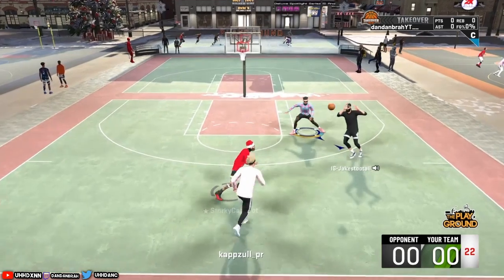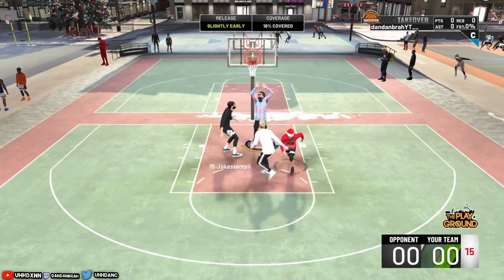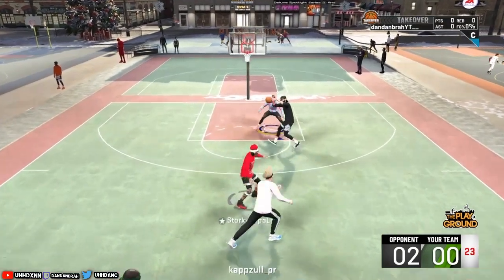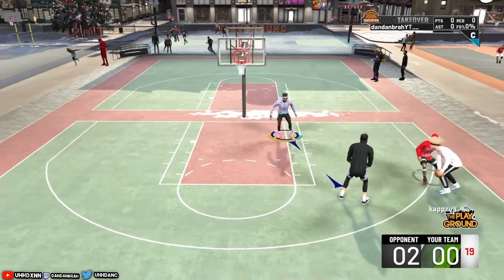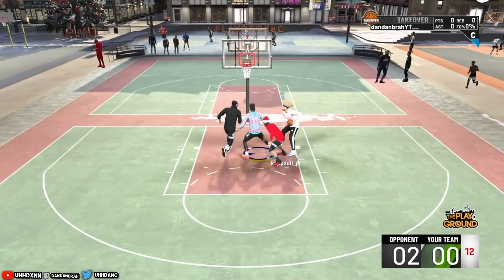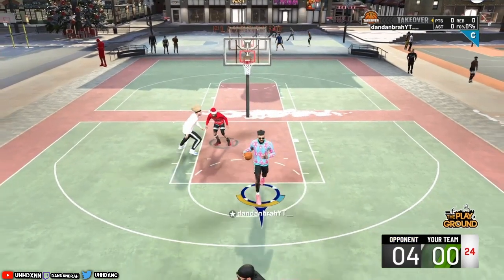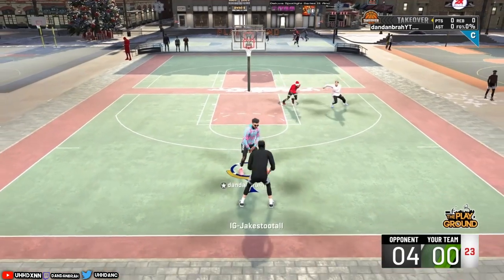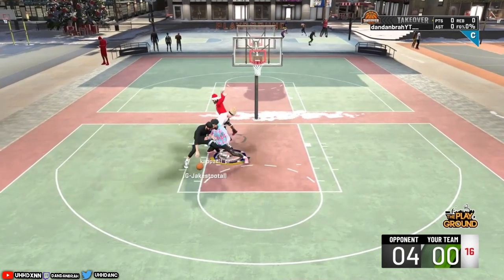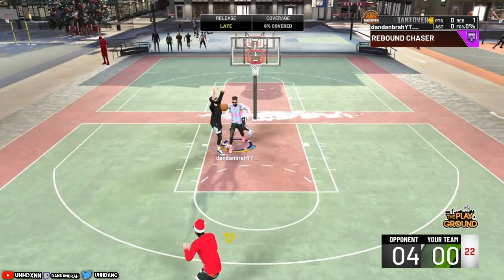Let me show you some clips of me going off with this build. It's pretty good — you can literally play anything. You can shoot, drive in, rebound, and play defense. With the right badges, you should be unstoppable. You can guard any post scorer, any interior force. Basically no one can dunk on you if you hold your position. Sometimes you do get bodied because, honestly, this game is kind of trash.